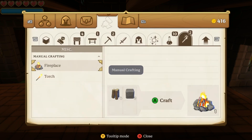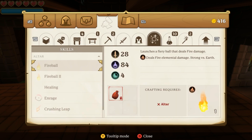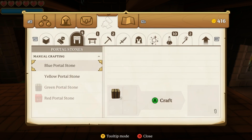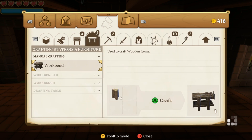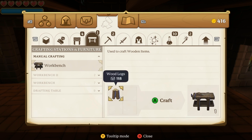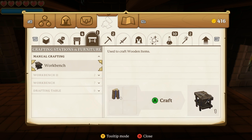Head over to your construction or crafting tab and you can see all the different menus of what you can create and craft. Go to crafting stations and furniture, then scroll down to workbench. On the right-hand side it shows what you need to craft one. It's showing me I need four pieces of wood, and if you hover over that it will show your current inventory — I have 118 pieces of wood, so it's going to be very easy.